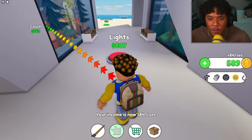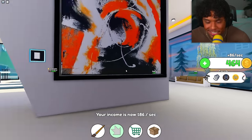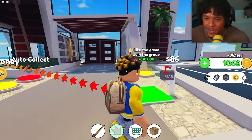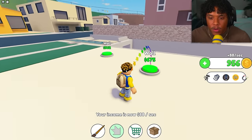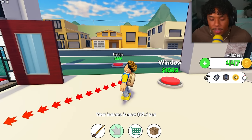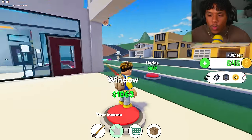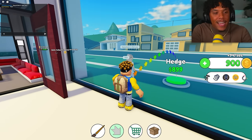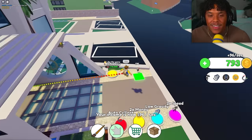We got our first ceiling in the house, then the lights for 800 dollars. This is gonna be such a dope mansion — if you're excited to see the finished product, comment below. Let's get the door, walls, and windows. I ran into a subscriber named Ozzy in the game — she's invited since she's a subscriber!